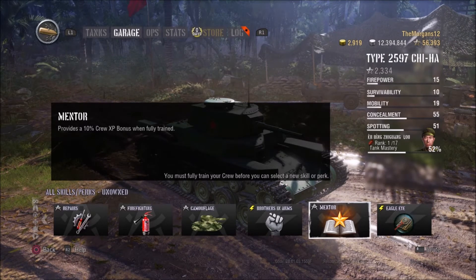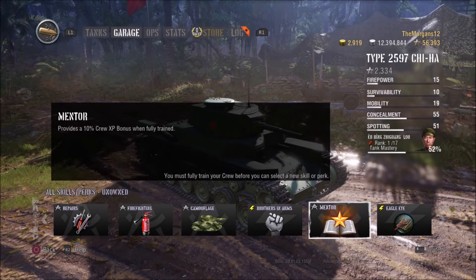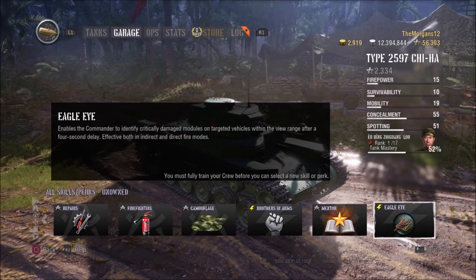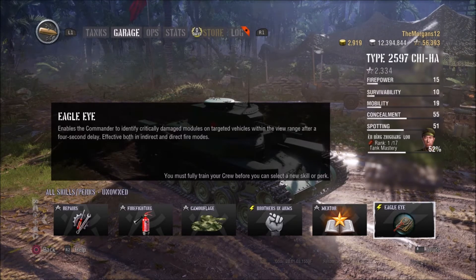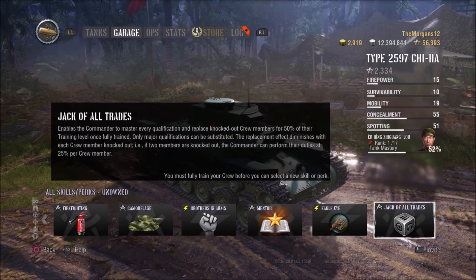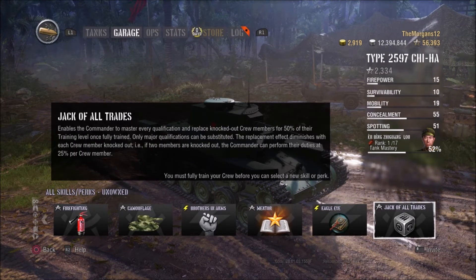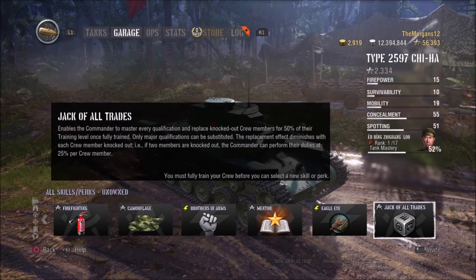Eagle Eye is quite good because when you look at a tank, little symbols appear — so you know whether it's safe to pop out because he has a broken gun or something. That's really good. Jack of All Trades: to put this simply, if your driver gets injured, it doesn't have as big of an effect as it normally would. Sixth Sense is one of the most important ones — pretty much the first one you should train, because it lets you know when you're spotted as soon as you're spotted, rather than five or three seconds later.